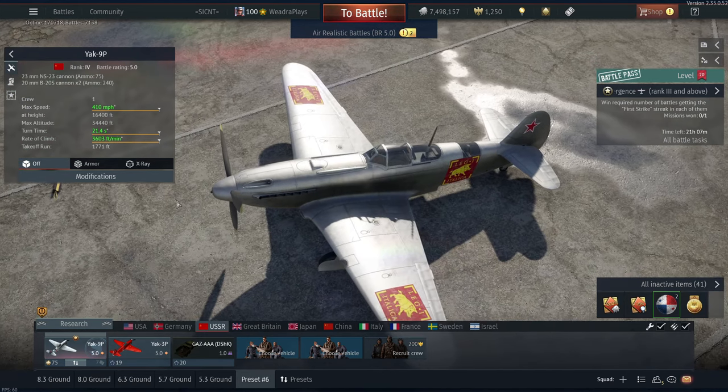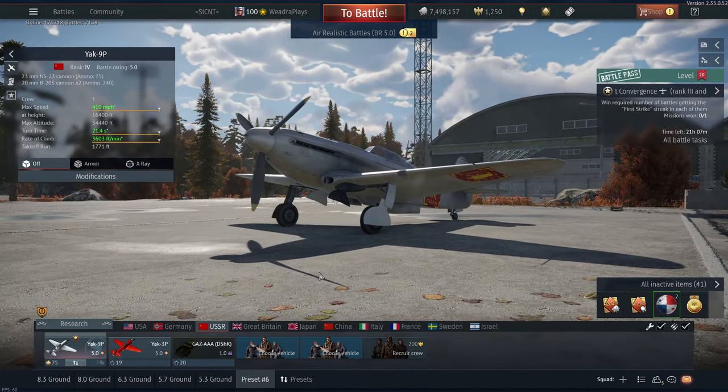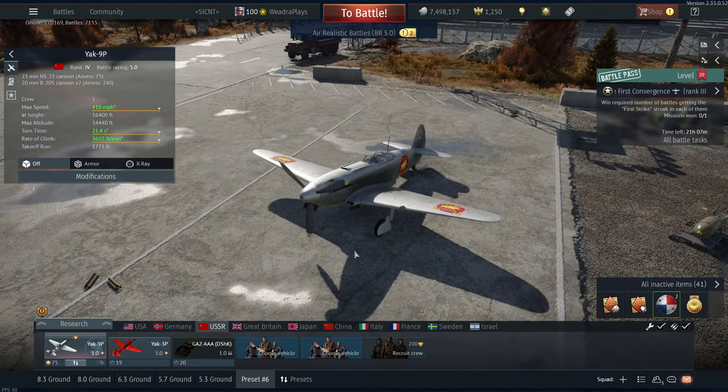As far as the engine, it's a VK107, pushing out about 1600 horsepower. You do get WEP on the Yak 9P as well, which is a nice change of pace. The engine does overheat like crazy though, so you don't want to lay on the WEP. Use it in emergencies or just during your initial climb, then lay off — you're going to be okay.